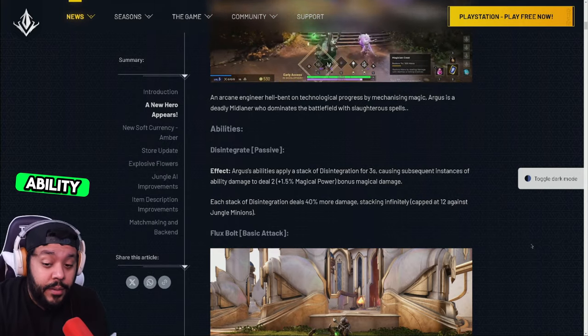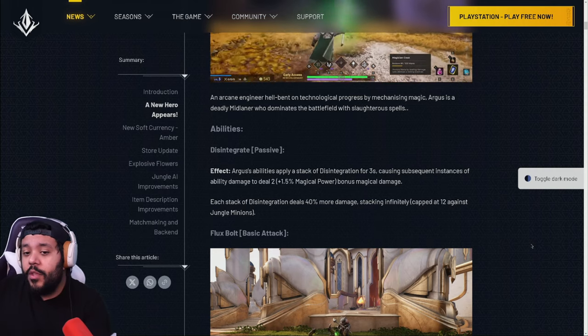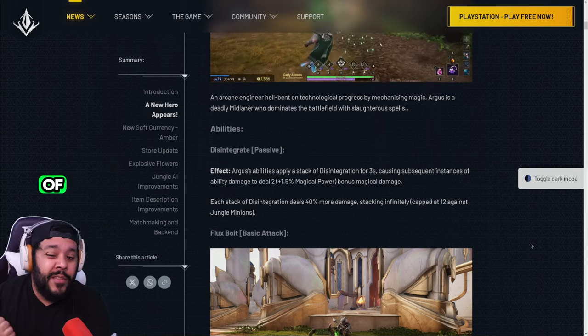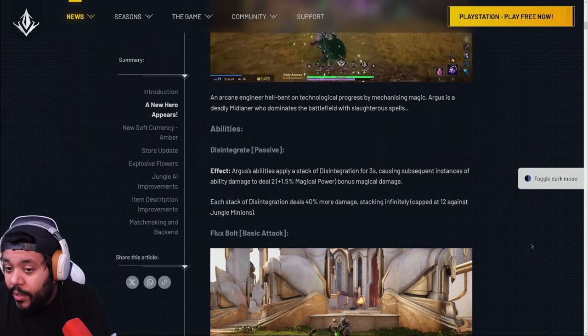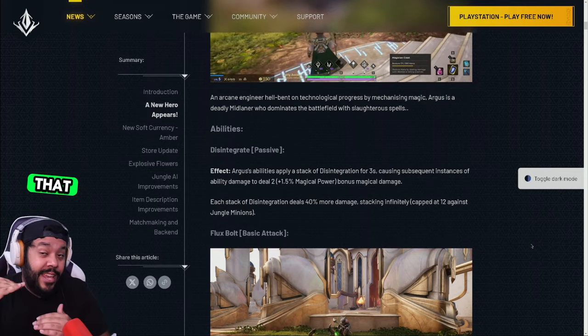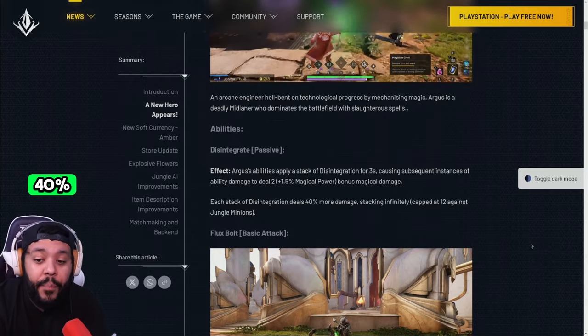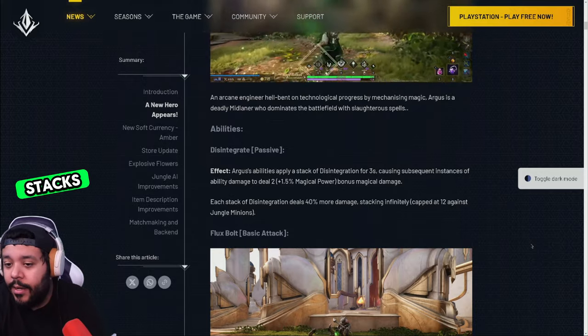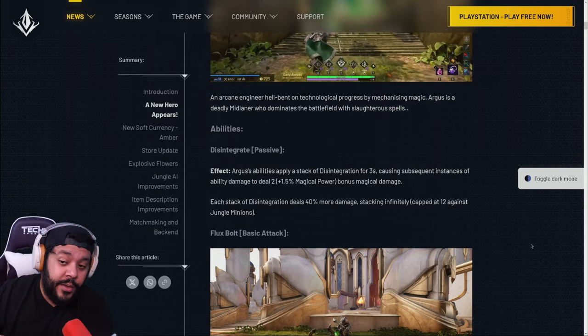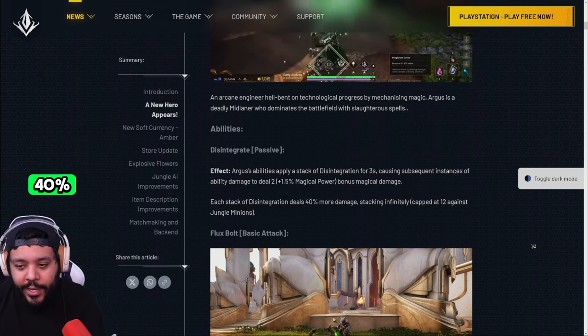It'll basically deal ability damage, and the math they give us is two damage plus 1.5% of the total magical power that you've built as bonus magical damage. But each stack that you get going upward increases that damage by 40% of the stacks — not the flat damage of the ability, just how much each stack is growing. So each stack is going to grow by 40% essentially.